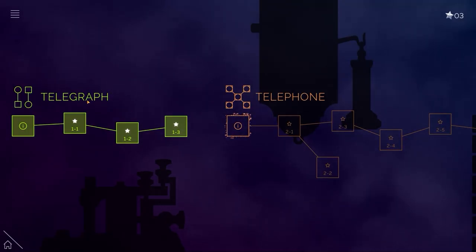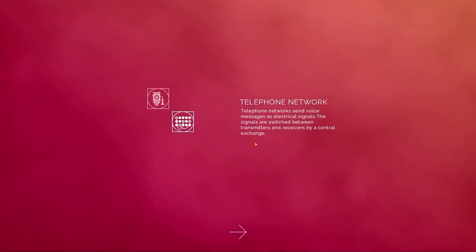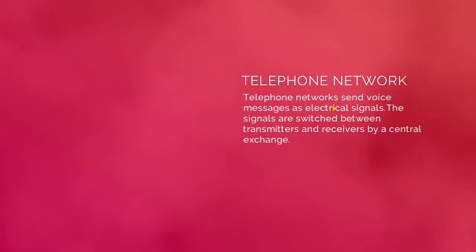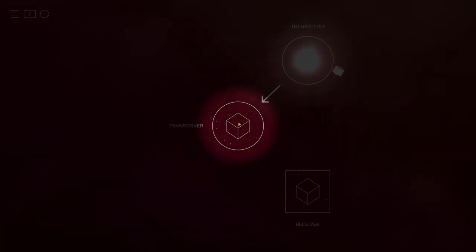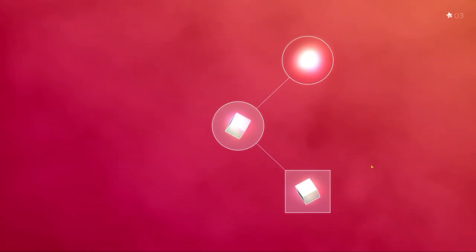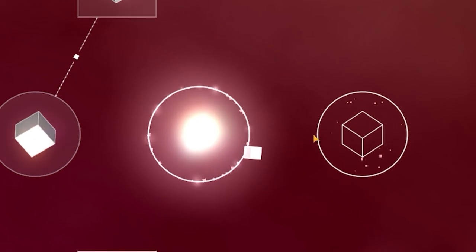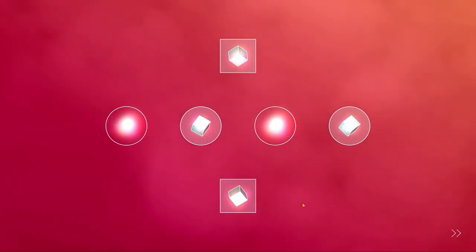As we work through the levels, we've done the Telegraph and we're now onto telephones. I love that it tells you how these things work. So unlike the Telegraph, the telephone sends voice signals as electric signals. There's a central exchange that we must transmit to and from. So this is a transceiver — it can receive and send data. We go from transmitter to transceiver to the receiver, and that is how you create a telephone. There's so many sound effects going on — I love it.